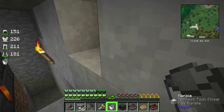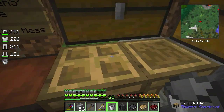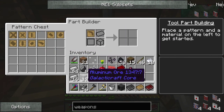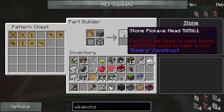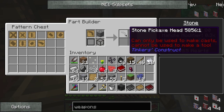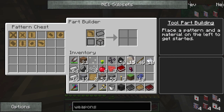In the meantime I'm going to be crafting stone items. The stone pickaxe head can only be used to make casts - it cannot be used to make a tool directly. So we're going to make casts, and that's what we need the aluminum brass for. You can also use gold, but I'm not able to obtain gold yet. So this is a way around that.